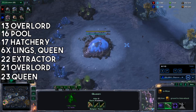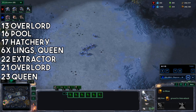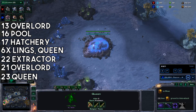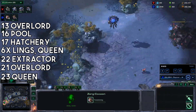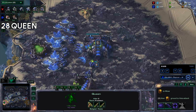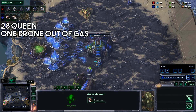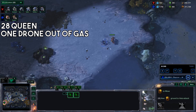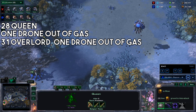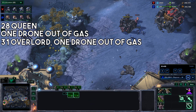Another queen. Another queen. Take one drone out of gas. Get an overlord and another drone out of gas. From this point on, just remember not to be supply blocked.